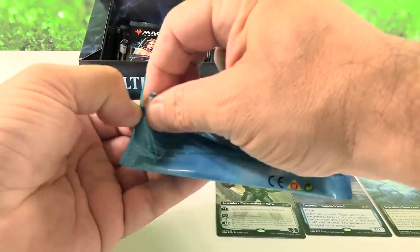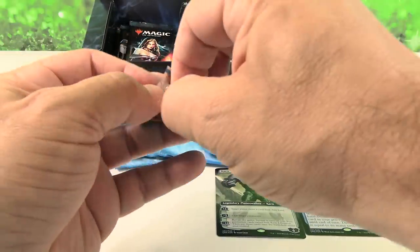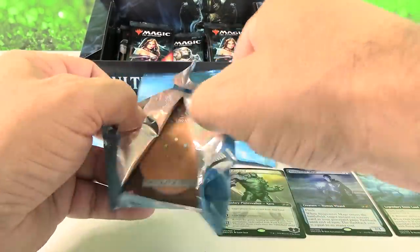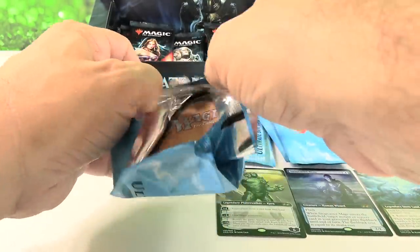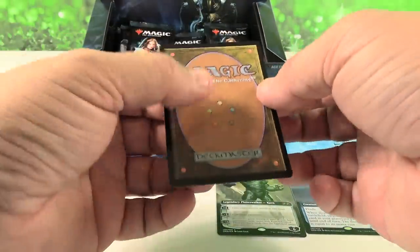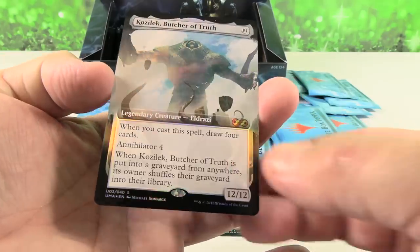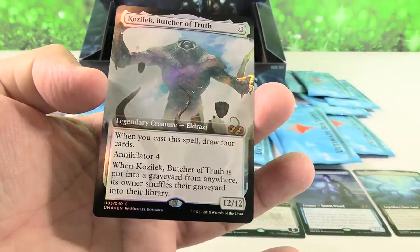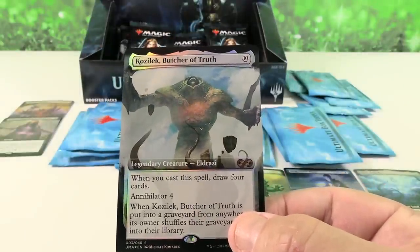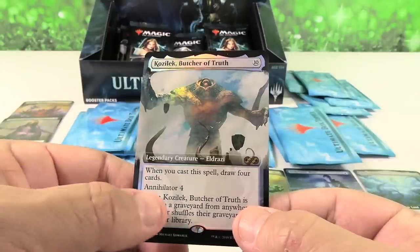Demonic Tutor is $45 right now. Urborg is $25. Phyrexian Tower is about $15 or $16. Then you've got the Mythics with Liliana — she's up to about $60-$65. Cavern of Souls is $60. We have Kozilek, Butcher of Truth — one of the Eldrazi — probably the most expensive Eldrazi right now at about $80 for the box topper.